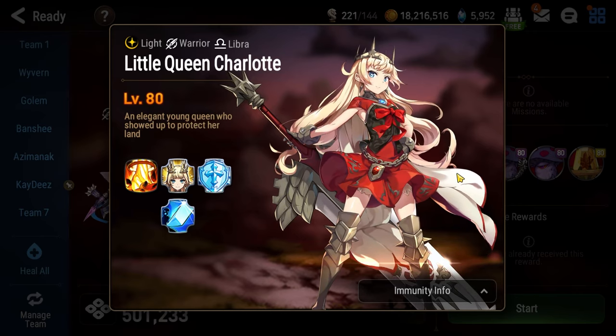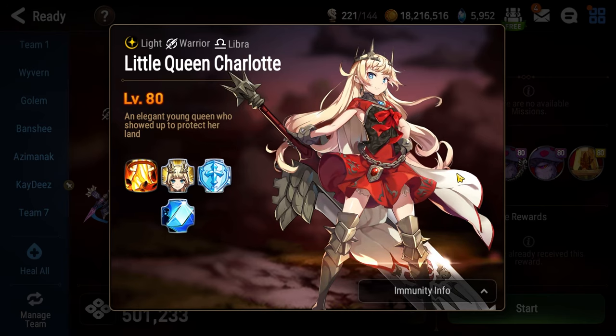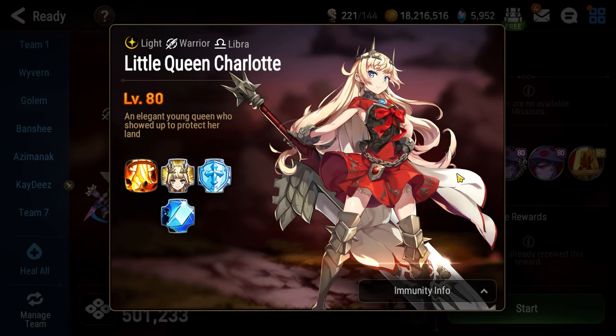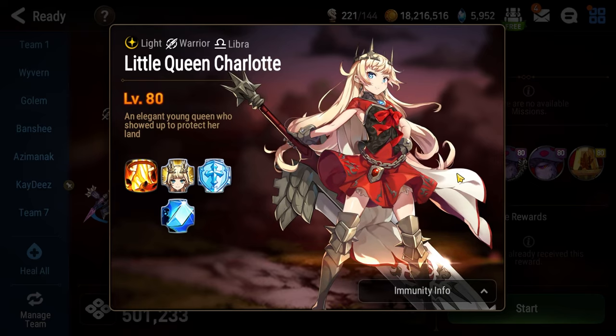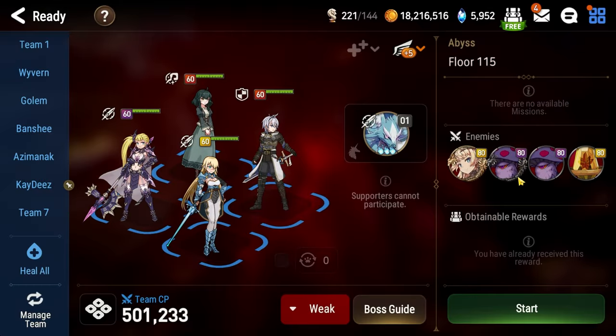So for this one, the only thing we can really do is burst her down. And I'm going to tell you right now, because inevitably this is the most common question I get in the comment section in this Beginner's Abyss series: can I replace Lorena with somebody? Yes, but with a massive asterisk — and we'll get to that after I talk about the Mushrooms, which is the first floor.